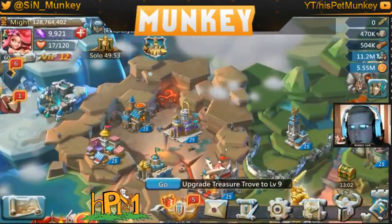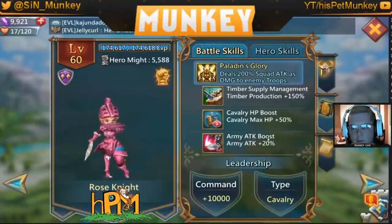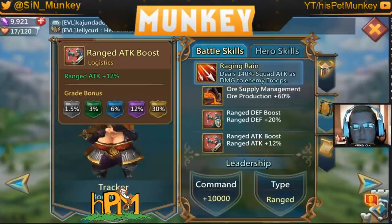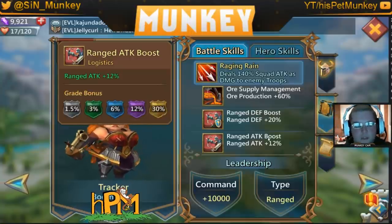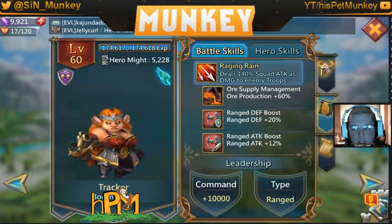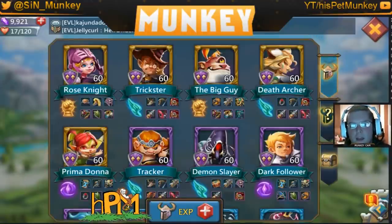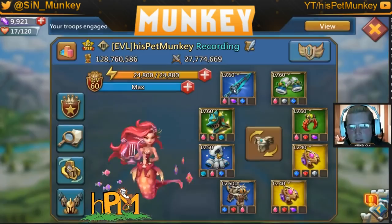Looking at heroes and their boosts: an army attack boost that applies to your entire army is always better than something that only applies to one troop type if you're using multiple troop types. You might want a written list of which heroes to use for which army composition. If you're using just ranged, Tracker would be better than Rose Knight even though Rose applies to the whole army. If you're using multiple troops, focus on those army-wide boosts. Pay attention to attack and health as those two are key.